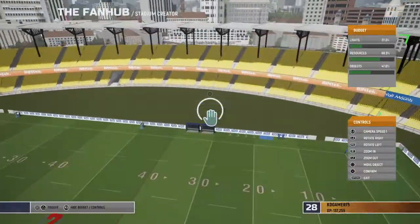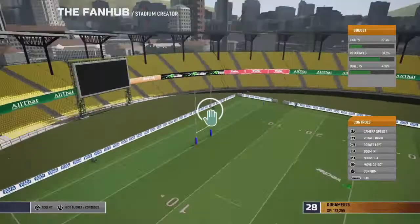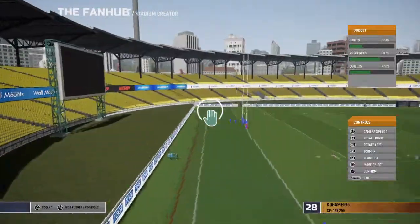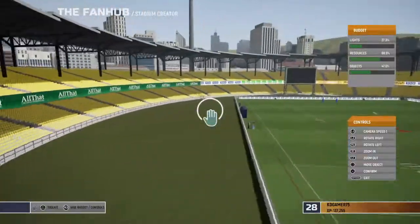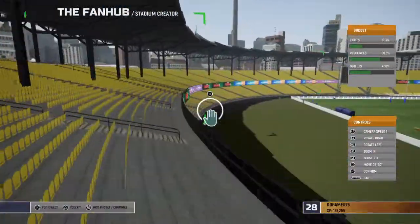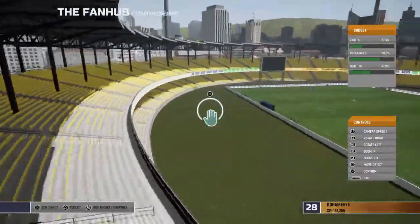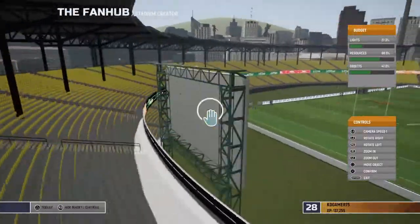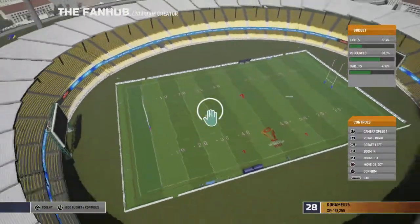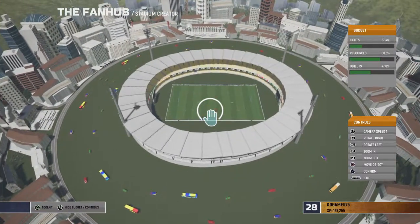We're also playing at Allianz Stadium and possibly another stadium on the world tour. The first part of the world tour is played at Wellington, then Allianz, then Las Vegas, then the National Stadium, then Twickenham. I might be adding a special stadium at the end as a qualifying round for next year's rugby league sevens tournament. Thank you guys for watching — this has been KD Gamer, peace out.